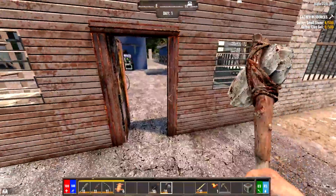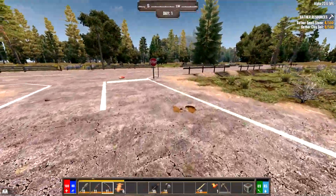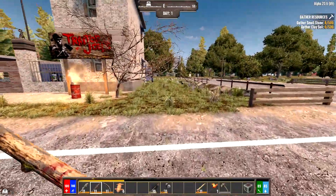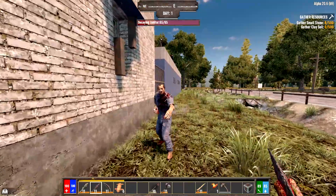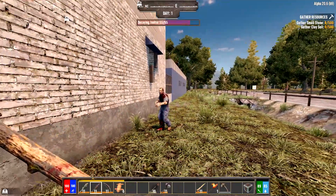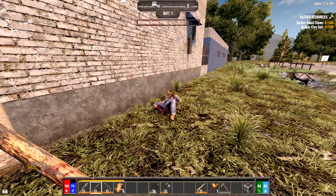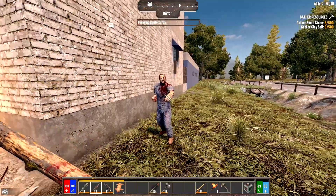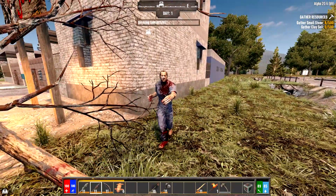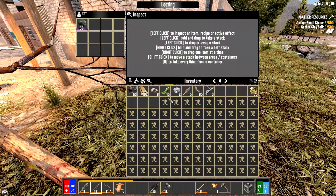There's a zombie outside — that's going to be a problem. This is why I make the spear: it has two attacks, the regular attack and the power attack. The power attack causes bleeding, so you can watch his health just go down. Two, one — he bleeds out. That's why I make the spear; I keep my distance and still do damage.